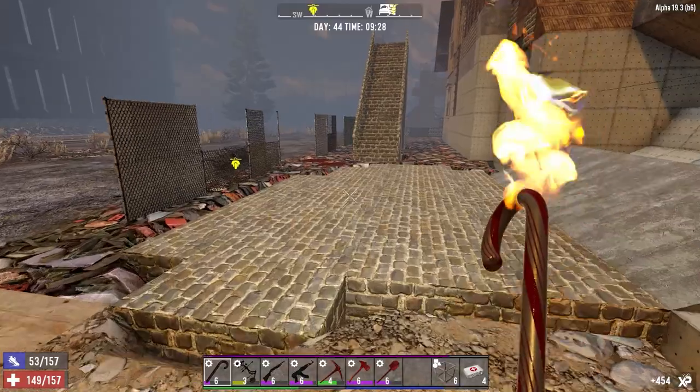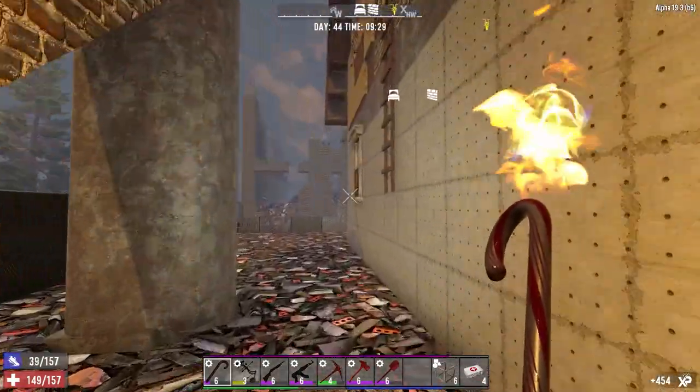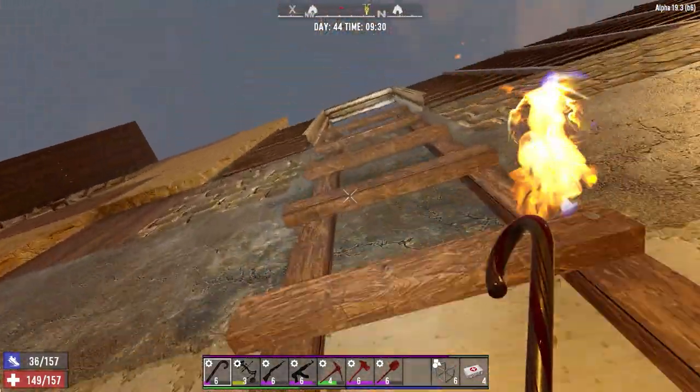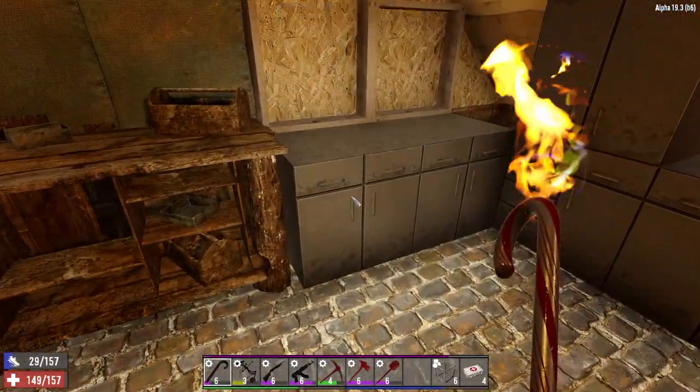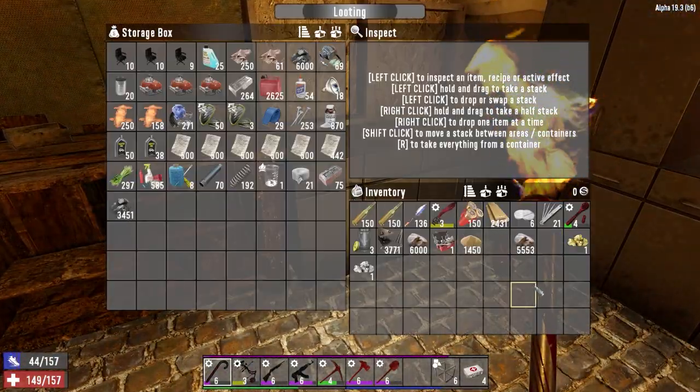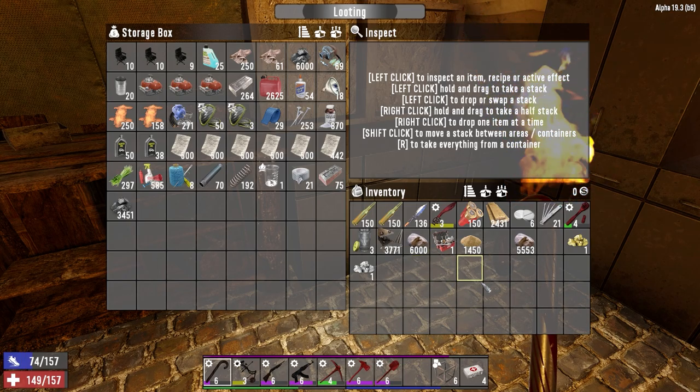Candy cane of doom! All right, let's go put this stuff inside and get the hell out of here. So how much coal did we get - like 8,000 coal. We did okay. We've got 870 nitrate powder just from the stuff we bought and picked up.